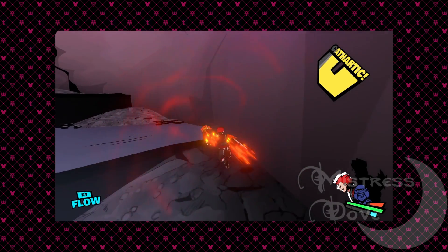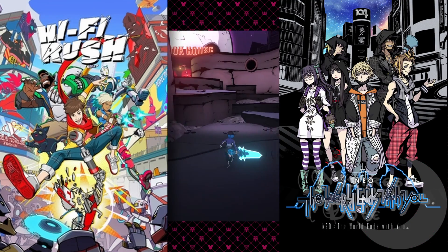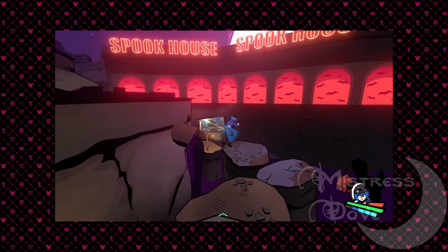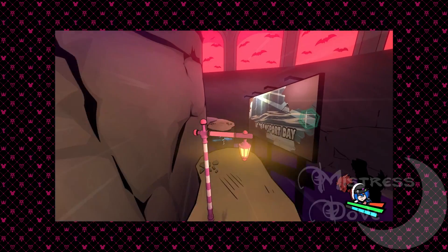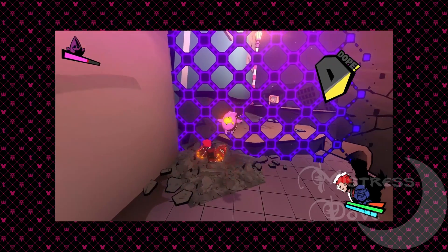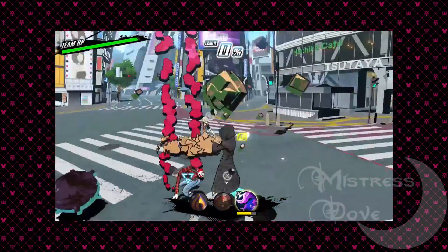Let me start by talking about what you can immediately see — that being the fact that this game has a cel-shaded visual style, much like other noted titles like Neo: The World Ends With You and Hi-Fi Rush. This is honestly my favorite visual style and I love seeing modern titles utilize it. Hi-Fi Rush's take is clearly more high budget, but that's kind of the beauty of cel-shading. It can still be pulled off really well even on a lower budget, and Genokids is definitely proof of that. The way the models are built actually reminds me a lot of Neo: The World Ends With You, which is the biggest compliment I could ever give anything.